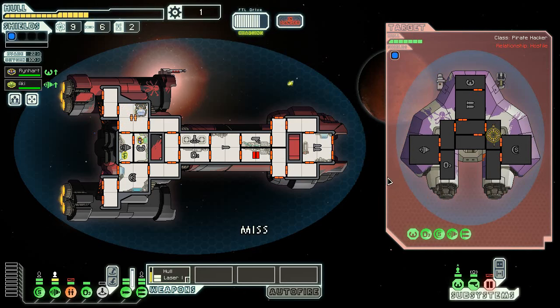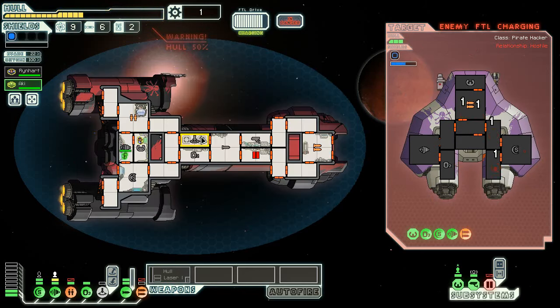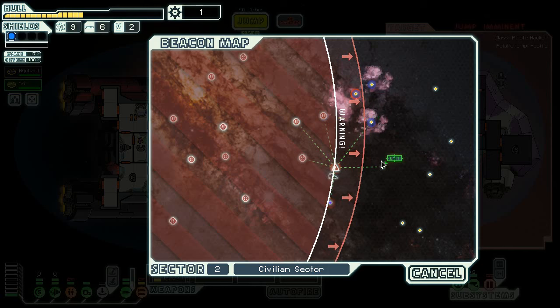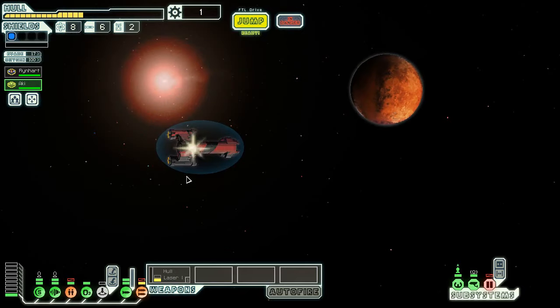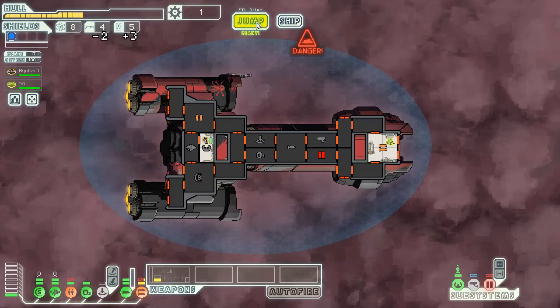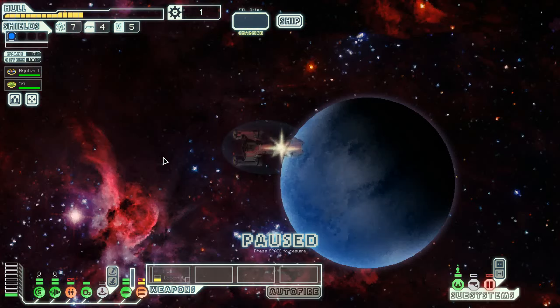Now keep in mind this is the Federation C, so now I have no weaponry at all. That's beautiful. Now they're trying to run away, and chances are they will probably succeed. So I should probably run away first. We don't want the Federation Pursuit doubled here. We're going to go over here — that's actually connected to the exit. Yes it is. We're going to go here, see if we can make it to the exit. Still trying to get that repaired on the weaponry. We're going to trade missiles for drones — why not? We'll hit the exit. So far one encounter that didn't work too well.